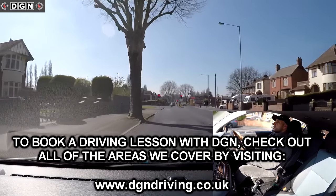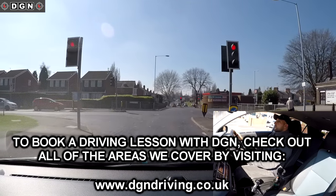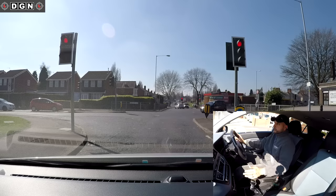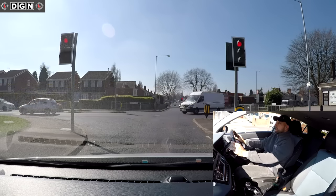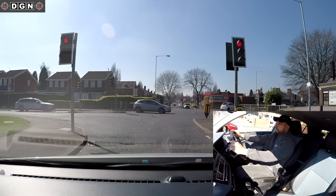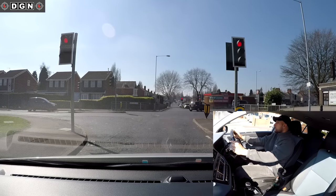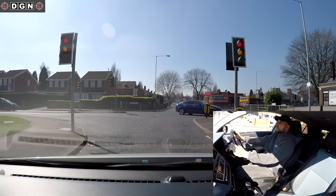At these traffic lights turning right: centre mirror, right mirror, signal right, position slightly to the right, stopping at the line. Since the lights have just changed, handbrake on and select neutral or gear one ready on the gas. While waiting, a lot of people switch off and relax - always be thinking about what you'll do when the lights turn green and who's got priority. That van ahead has no signal so he'll be going straight, and also check side mirrors for bikes.